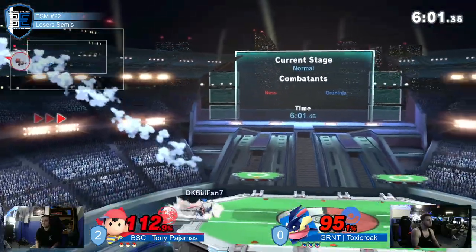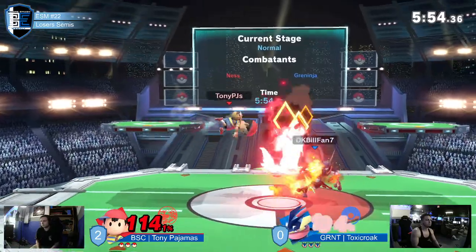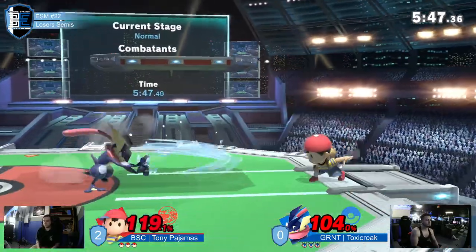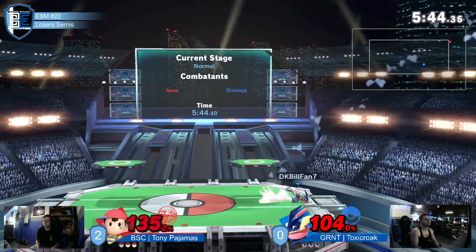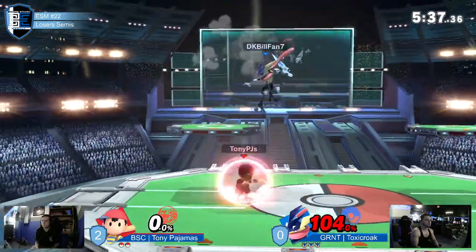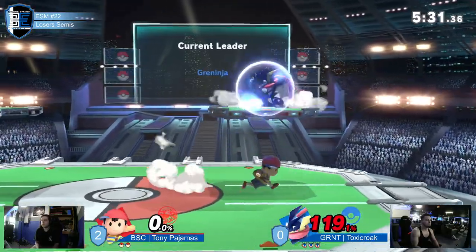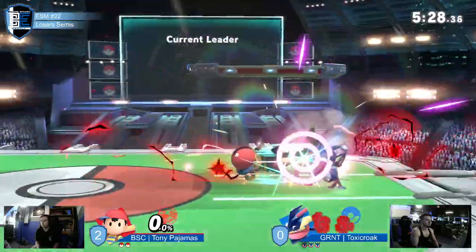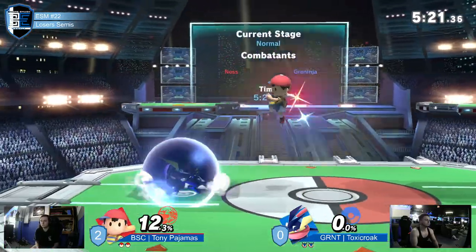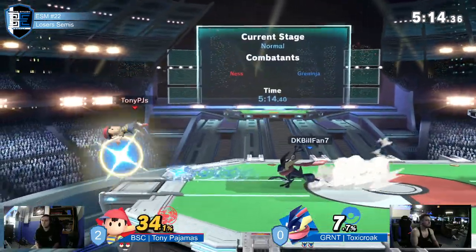Good DI mix-up with the down throw. I want to see him Hydra Pump the PK Thunder more — you gotta get Ness in an uncomfortable horizontal angle and then wet him up there away from the Thunder. Good forward air, not going to do it quite yet. Another forward air — his fair is coming in clutch this whole time. Both players are respecting each other to the point where it's like you got to hit me but I got to hit you too. We saw that hesitation from Jigrun on the platform right there.